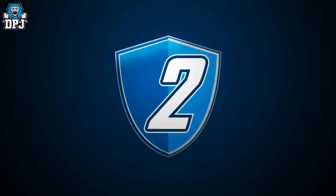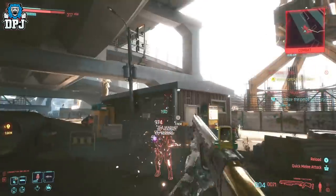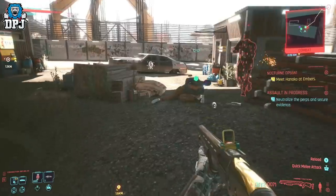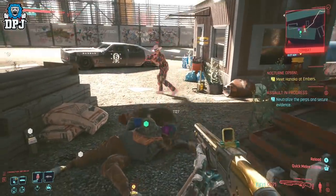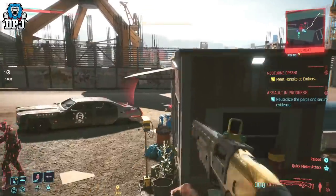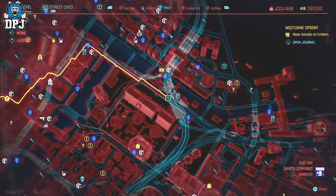Next up we have the M2038 Tactician, which is obviously a shotgun. This one is probably the easiest to get from today's video. Although it can appear as an epic version, if you create a manual save before picking it up, load that save back up and keep doing it until it turns orange, you'll land yourself quite a decent legendary shotgun. So do what you got to do and go get this thing.